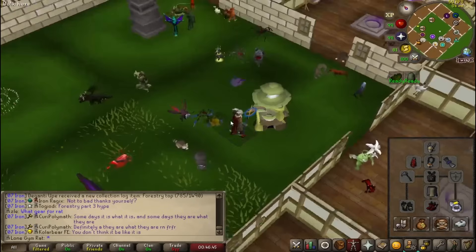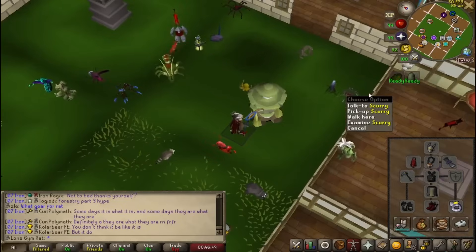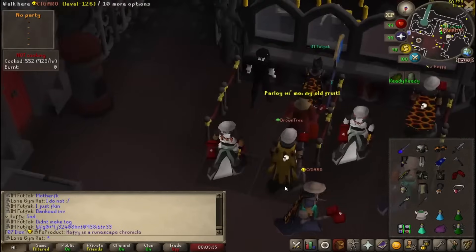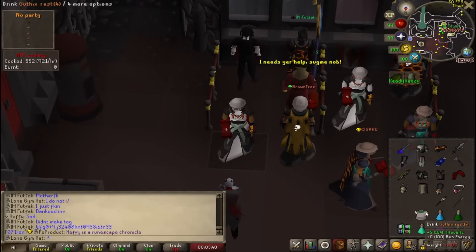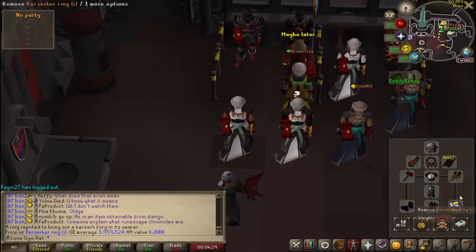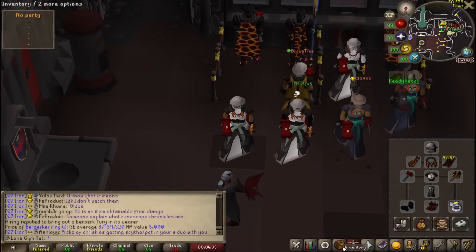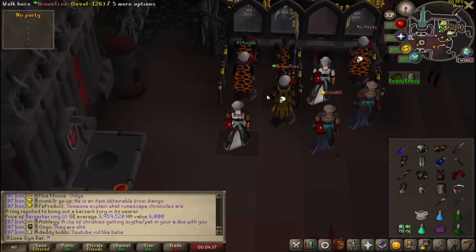Alright — so Browntree is one Tass away from the Zuck Helm. I told him, fuck it, I'll come help you out. I haven't done ToB specs in two years, this is going to be very embarrassing. I have the Alter Vestige in the bank but I don't have three ingots. And if I bring the Bellator, I lose three max hits, so surely it's not worth it.